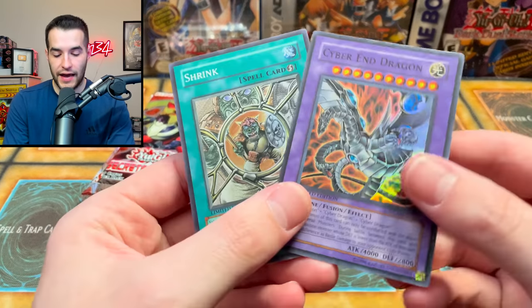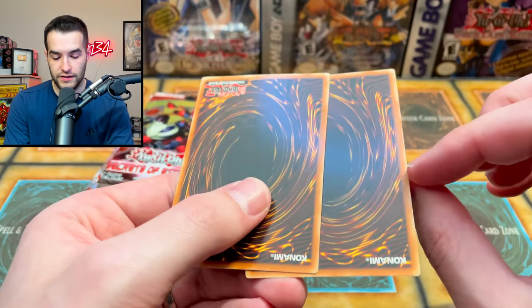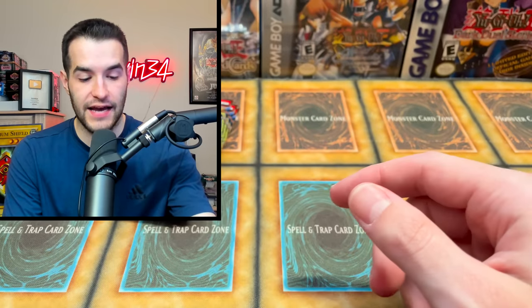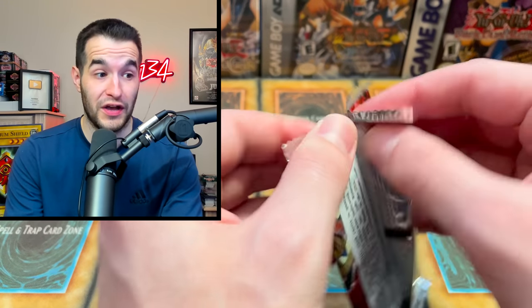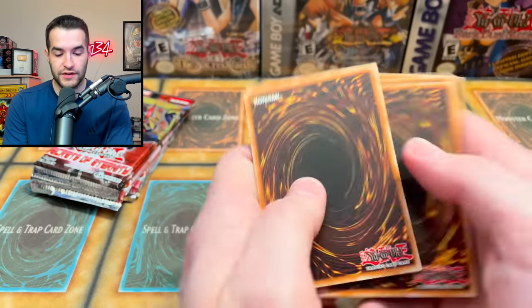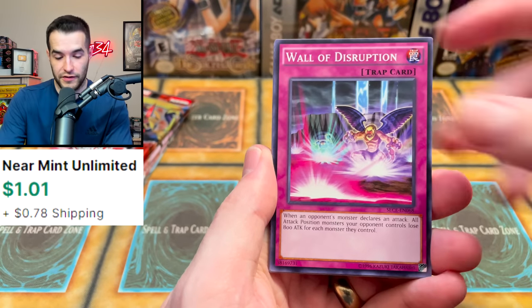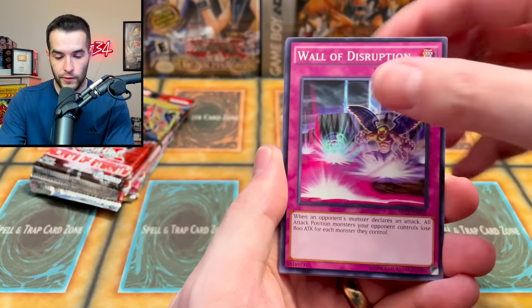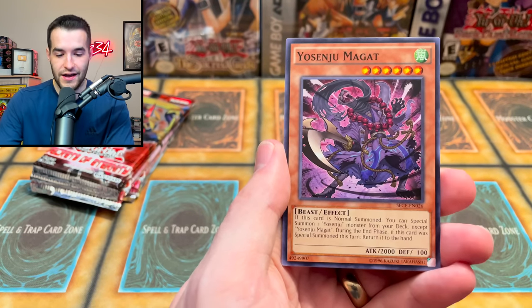Talk about a time of terrible packaging where everything gets bent. These are all — I think it was the shrink that got bent. That actually doesn't look that bad, but back in the day the packaging was just awful for these cards. Let's see what we can do with Secrets of Eternity. We've pulled a secret rare and a ghost rare from here before. Actually we've pulled everything because Wall of D is in here — that's actually cool.